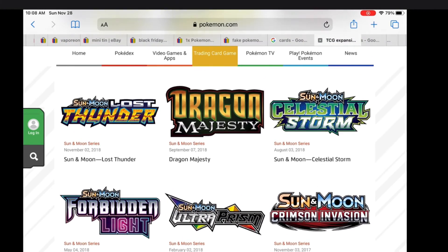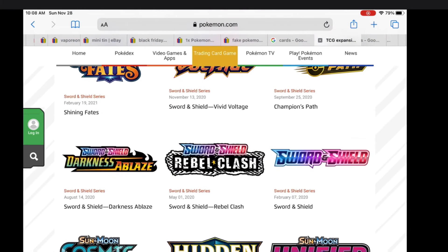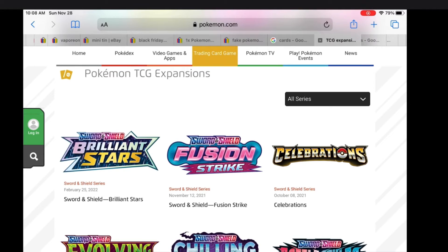Steam Siege — don't buy that, it's very bad. Now we're at the Sun and Moon era. Detective Pikachu was a movie series. Sun and Moon was actually when I started Pokémon collecting. Now Sword and Shield era — that's where we're at now. Evolving Skies is actually a very good set. And Celebrations is the 25th anniversary of Pokémon, which is now — it's a good set, buy that, it's not that much money. Now Fusion Strike — I'm also going to make a video next explaining should you buy it or not. And Brilliant Stars hasn't come out yet; it comes out February 25th, 2022. Buy that on pre-release if you want, because it's going to be a good set.